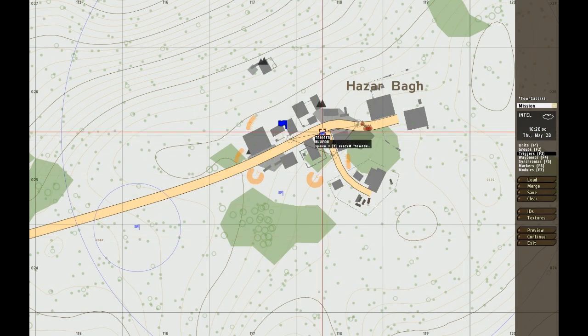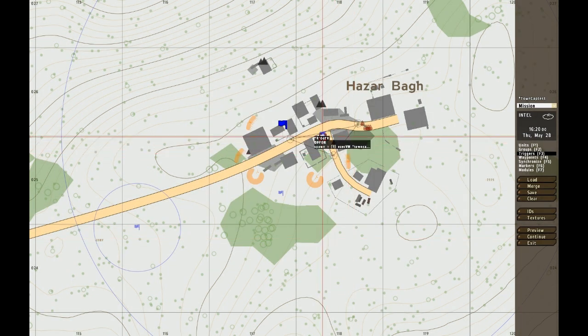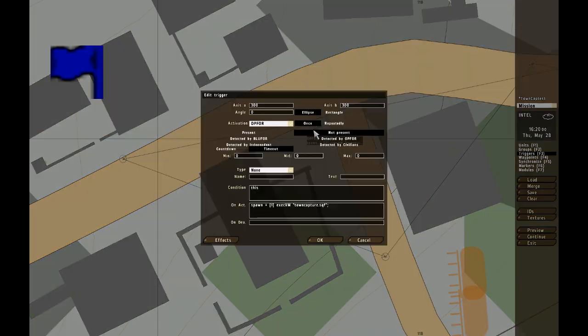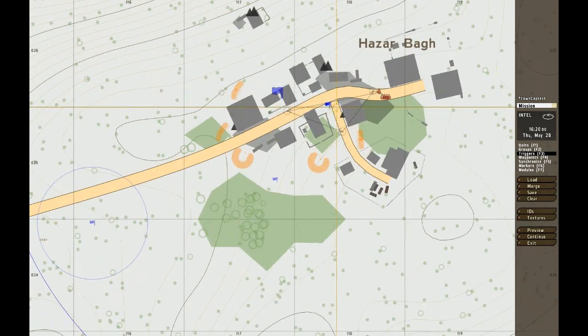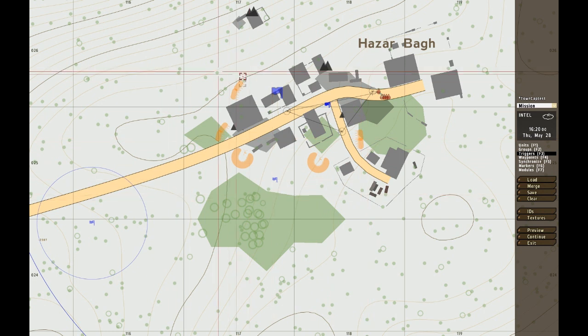There are two different triggers. The first is 'blue fall', and that spawns the town's defence — so it doesn't take unnecessary processing power spawning units. The second spawns when the town is captured: you get your reward, which will spawn here in T spawn, and it's going to be a Bradley, along with all these other items as well.